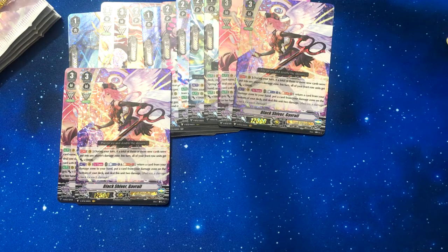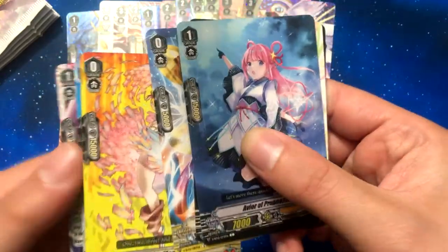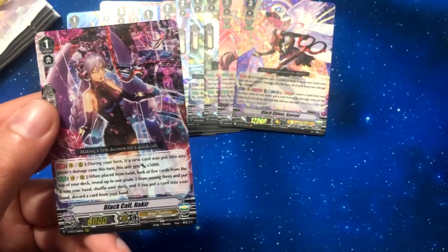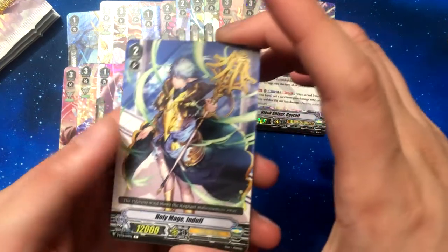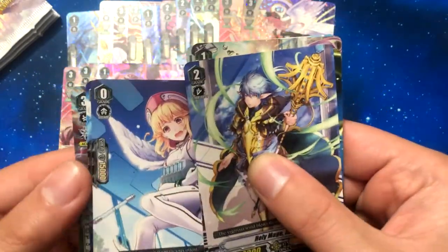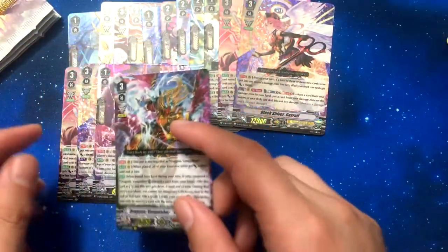Gavriel and Night Rose were like my favorite arts for the G series. Got Black Call Knock Here which is the grade one that searches for grade threes, so that's pretty cool. I was surprised that the card known as Nurse of Broken Hearts was not in this first set because that was like a key card for Rin Hashima. We got Dragonic Vanquisher Full Bronto as our second VR, and that was like two packs away.